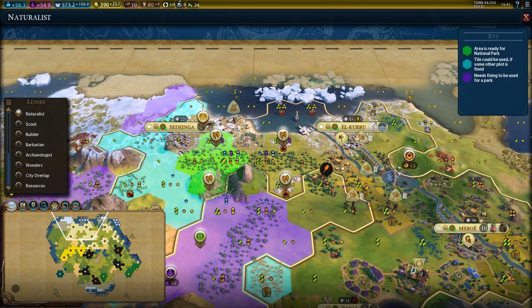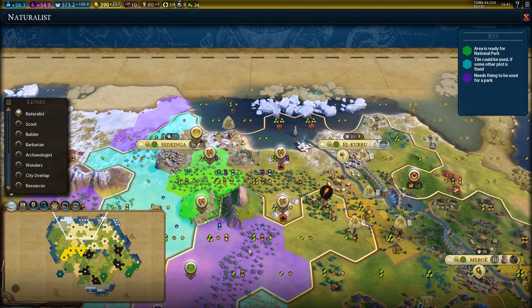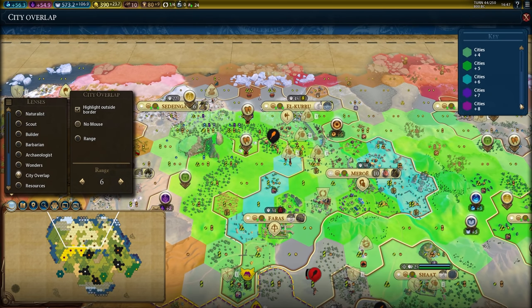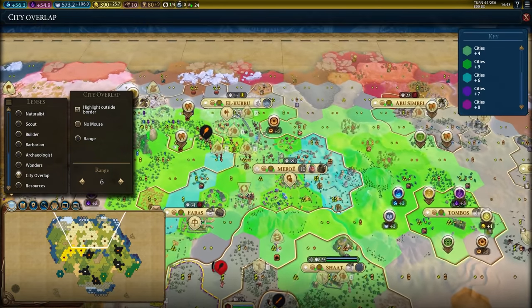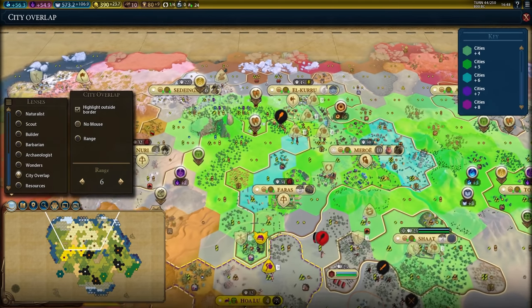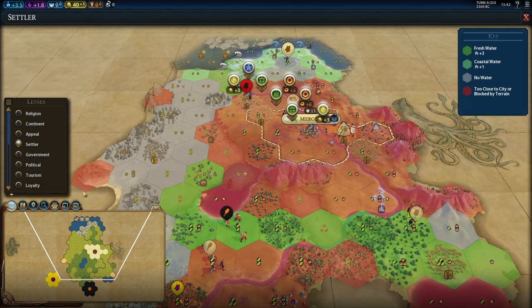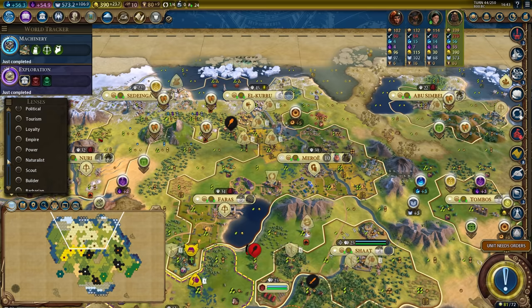Most importantly, for those who struggle with making national parks, there is even a Naturalist Lens that will highlight valid places for them, as well as an incredibly useful City Overlap Lens, which you can use to plan out your AoE buffs from things like factories, zoos, and the Colosseum — since it highlights the tiles that can reach the most cities in your empire by a particular range that the player can customize. The Settler Lens also gets new functionality: if you hold down the Control button, it will highlight resources within three tiles of your cursor, which is helpful for planning out your cities to see which tiles they'll actually claim.